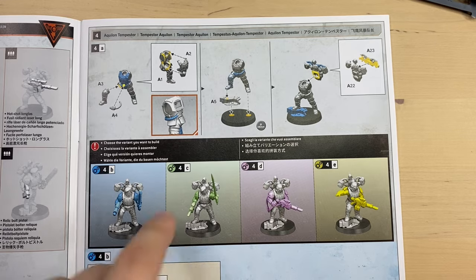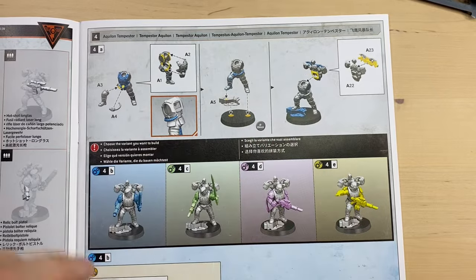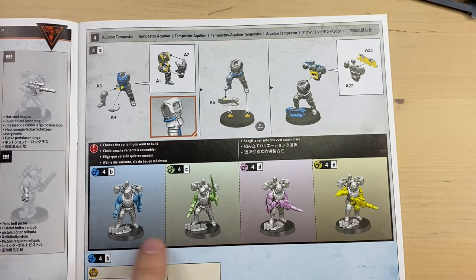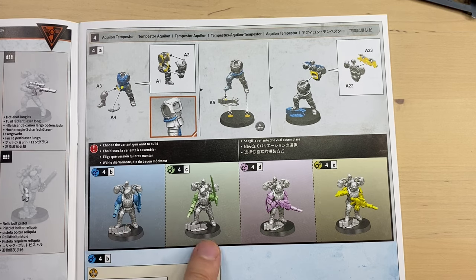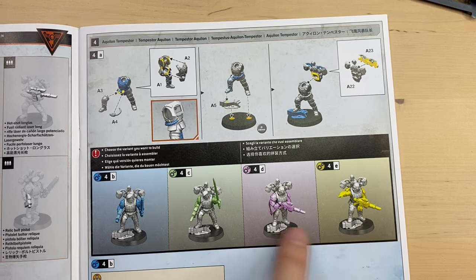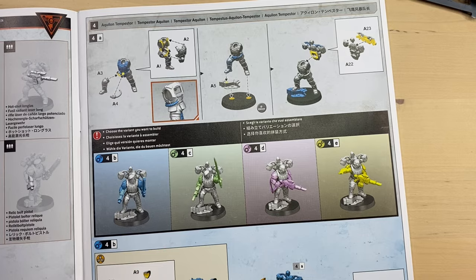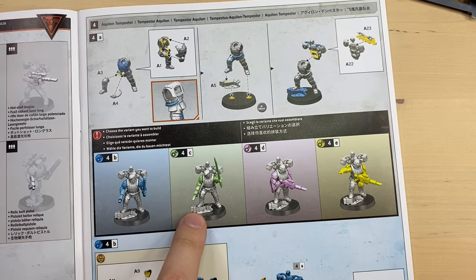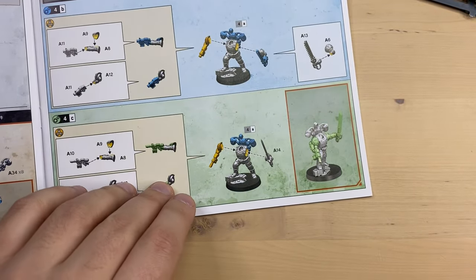All four variants start with the same base — we basically assemble the torso with the backpack. The loadout depends on what we want: either the relic bolt pistol and chainsword, or the hotshot laspistol and power sword, or the hotshot las carbine, or a fourth option. These options are color-coded, so if we want the blue one we follow the blue instructions, and if we want the green one we follow the green instructions. Spoiler alert — this is the guy we're going to build.